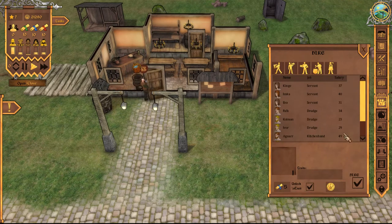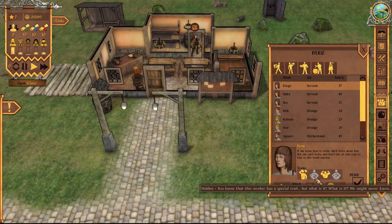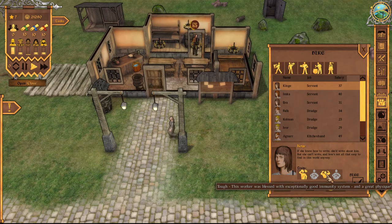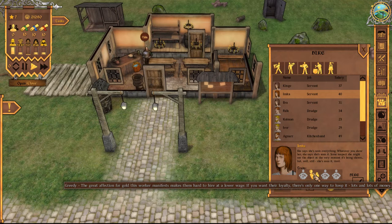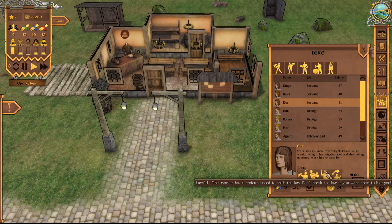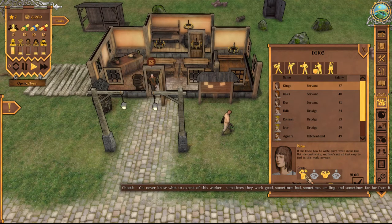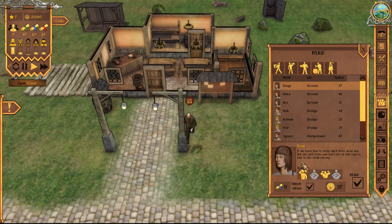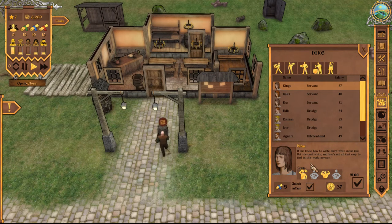So a servant — let's see who we can hire. We have Kenji, who is chaotic — never know what to expect. I don't think we want this person. We've got Imka, who is greedy, and Eva, who is also greedy, drunk, but lawful and speedy. I'm thinking between Kenji and Eva — but the chaoticness... I'm going with Kenji I guess, just because she's not drunk all the time. So that's our servant.